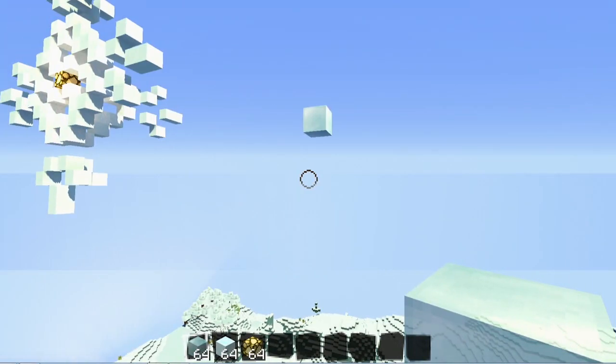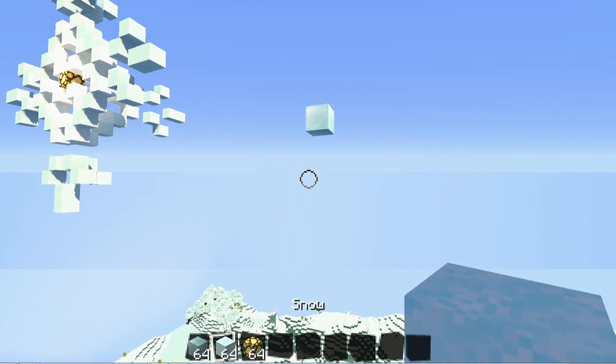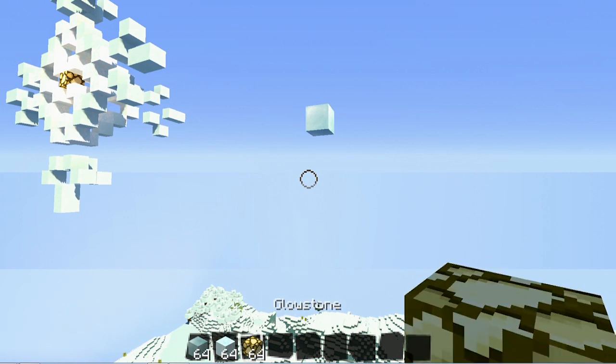Alrighty guys, the first thing you want to do is gather the blocks you're going to be using to build your snowflakes. For the tutorial, I am going to be using cyan stained glass, block of snow, and glowstone. You don't have to use these exact same blocks — you could use whatever types of blocks you want. But you do want to try and keep the glowstone, because it's going to go in the middle of the snowflake and help it illuminate at night, so it'll look really pretty.